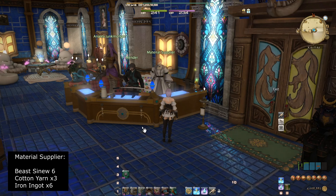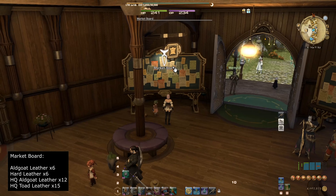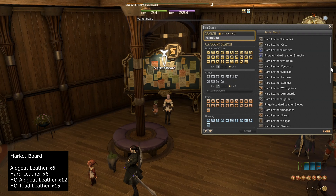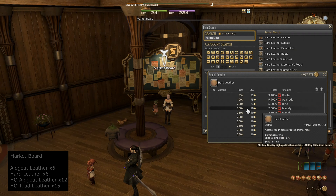Before we begin, we're going to need to buy a few materials from the FC material supplier: starting with 6 Beast Sinew, 3 Cotton Yarn, and 6 Iron Ingot. And also at the market board, we're going to need to buy 6 Aldicote Leather, as well as 6 Hard Leather, and the following high quality materials: 12 High Quality Aldicote Leather and 15 High Quality Toad Leather.